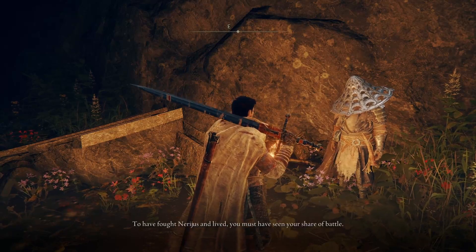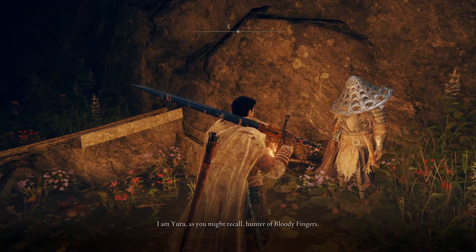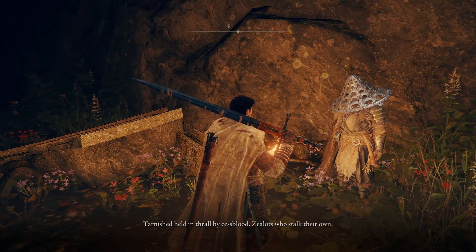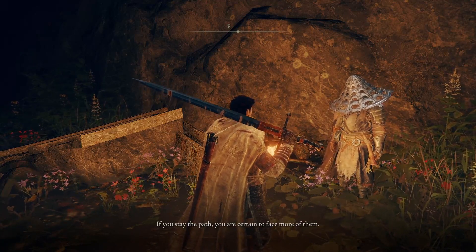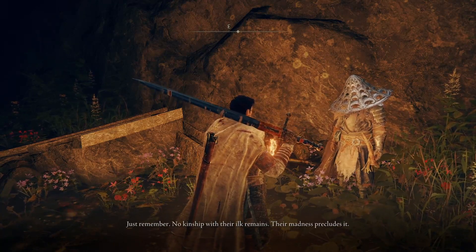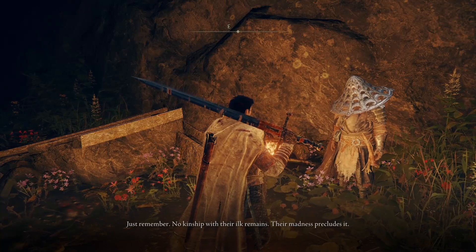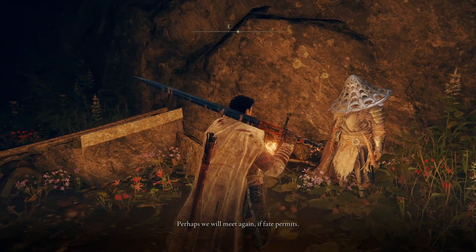Yura says: 'We meet again. To have fought Nerijus and lived — you must have seen your share of battle. I am Yura, as you might recall. Hunter of Bloody Fingers, tarnished held in thrall by cessblood. Zealots who stalk their own. You stay the path — you are certain to face more of them. Just remember, no kinship with their ilk remains. Their madness precludes it. Don't let your emotions stir your blade. Perhaps we will meet again, if fate permits.'